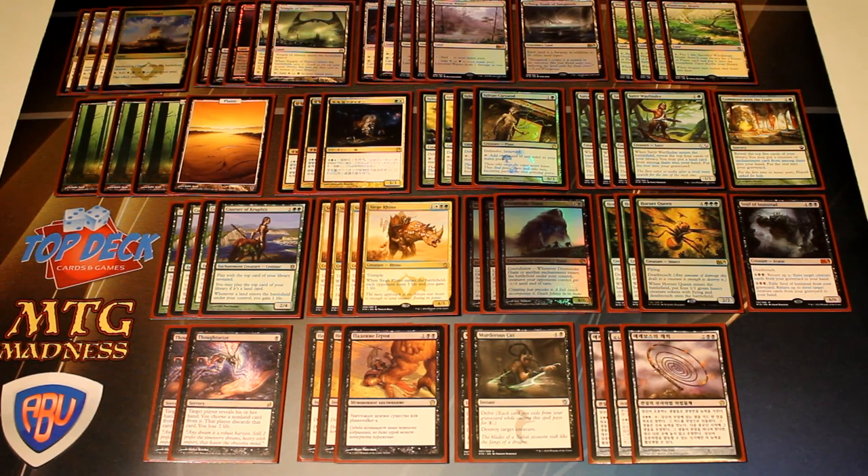We have three Hornet Queen, which is the centerpiece outside of Siege Rhino that we're playing in this deck. Hornet Queen is our ideal and preferred target for our Whip. It's the card we want to be whipping back and getting value off of, because getting four 1/1 green insect creatures with flying and deathtouch is a really good feeling, especially when you're only paying four mana to do so. The Hornet Queen is just really good at blocking valuable creatures your opponent has, and just the fact that they have deathtouch really clogs up most games.